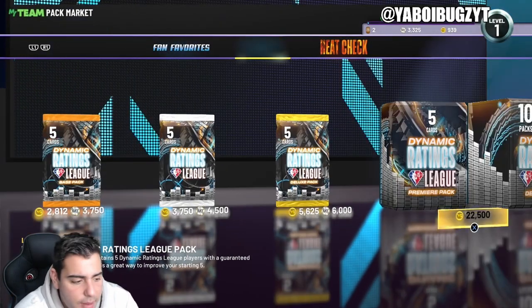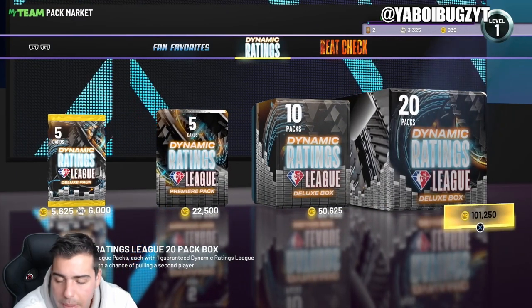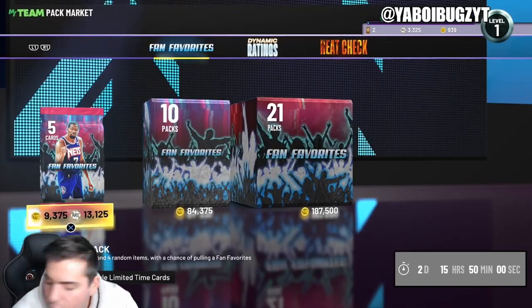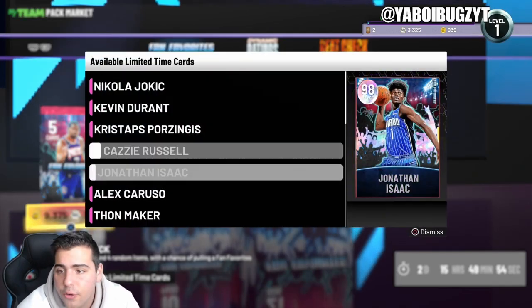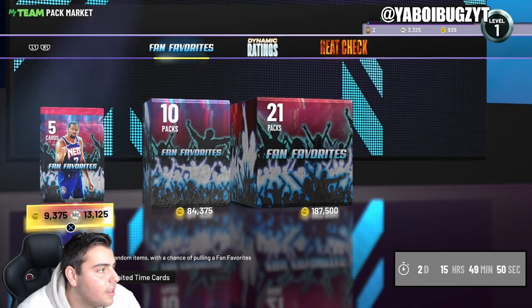There hasn't been a lot of locker codes in 2K, but we'll go over them. I also buy and sell MT, so if you're looking to buy or sell for your god squad, hit me up on Instagram or Twitter — links down below. If you're interested in sports cards — NBA, NFL, NHL, and MLB — hit me up, mostly on TikTok or Instagram.